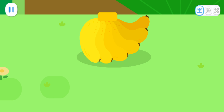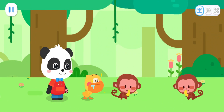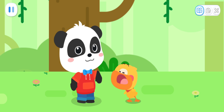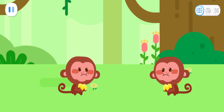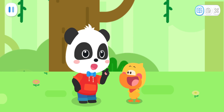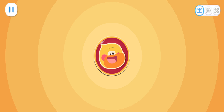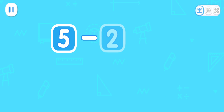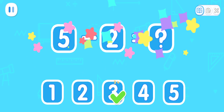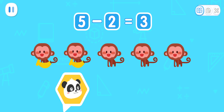Get two bananas for me. I want a banana too. Those bananas are the snacks I've prepared for the monkeys. Let's see if there are any extra bananas — if there are, you can have them. There are five monkeys; two have had bananas. How many haven't? Five minus two equals three.